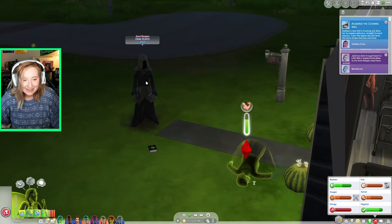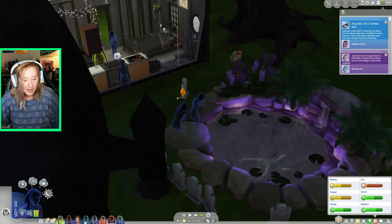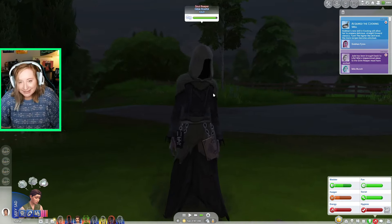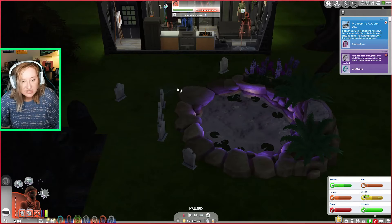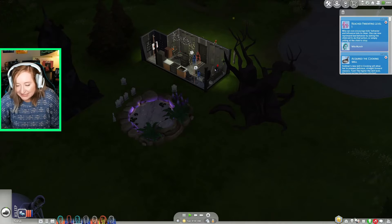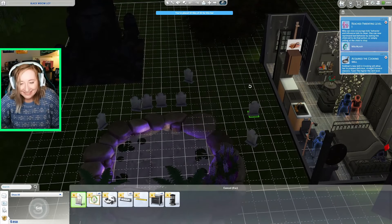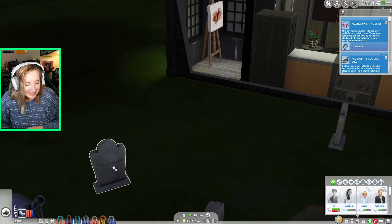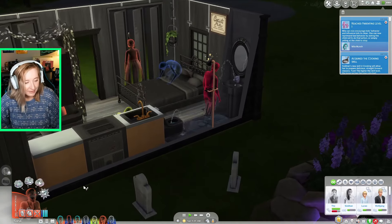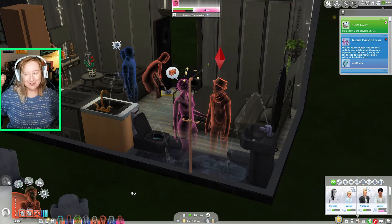I also got a bonus achievement I wasn't even trying for — having a sim stay in the 'flirty' emotion for 48 hours straight. Eight achievements instead of seven! Someone calls forth the huntress's ghost. She's mad — understandably so, given what happened. I invite her back into the household. It doesn't feel right without her. And there she is — 'Ghost Family: have a family of eight playable ghosts.' We did it!